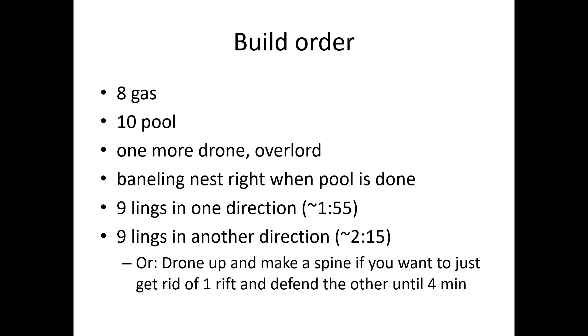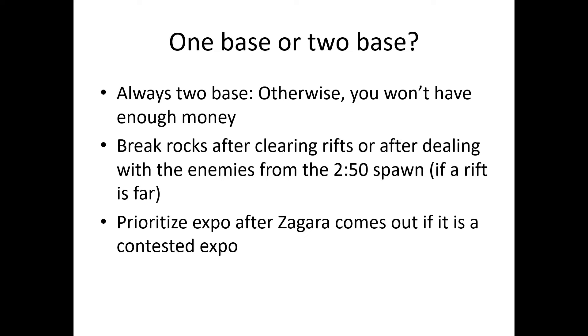Alternatively, if you want to just get one rift and leave the other alone because it might be too far, you can get 9 or 12 lings, then drone up and make a spine so you can fight one rift easily, run back and defend the other until 4 minutes when Zagara comes out. For this commander, you always want to expand — otherwise you won't have enough money. Break the rocks after you clear the rifts or after dealing with enemies from the 2:50 spawn.